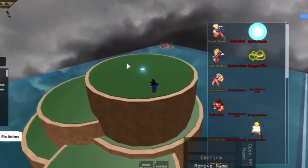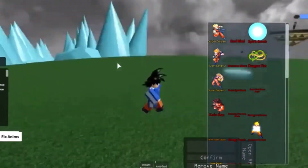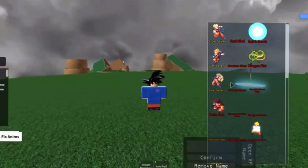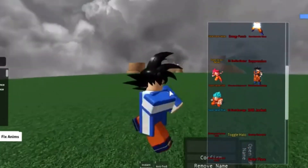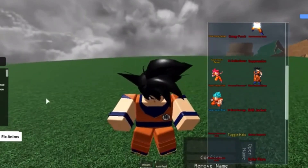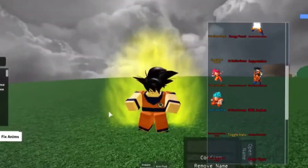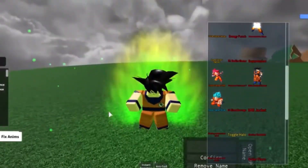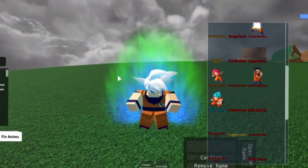What you're going to do now is take your jacket off so you can get Master Ultra Instinct. Click on Blue as he's going. He's going to go Super Saiyan Blue - this is what I see.